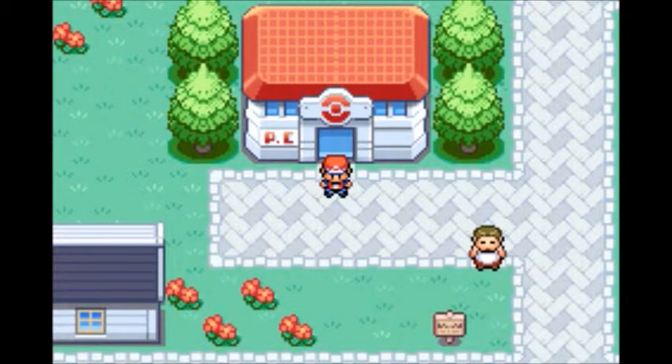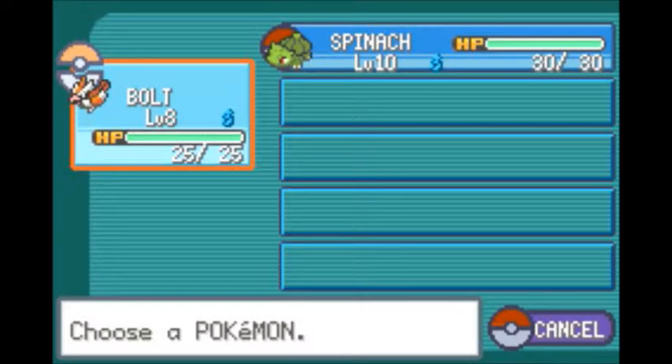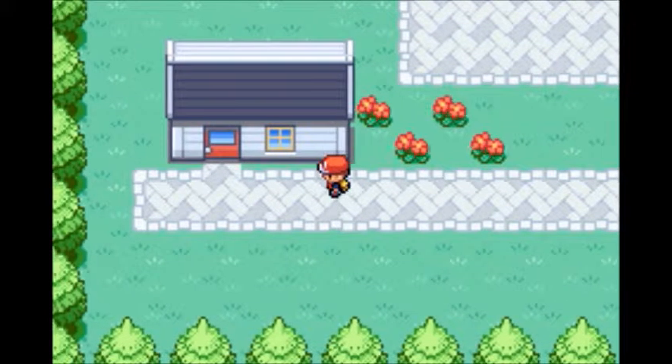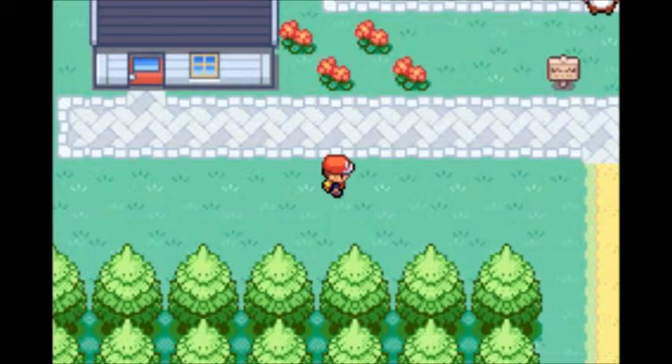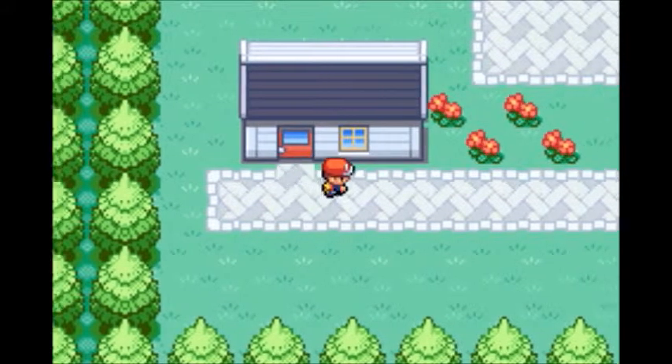Hello there, this is TohOfGames and welcome back to Pokemon Leaf Green. Last time we got our starter Pokemon, namely Spinachir, and we caught another Pokemon, Bolt, to join our party so that I would have more than one Pokemon to begin with. We went through a few routes, the Viridian Forest, and now we're in Pewter City.